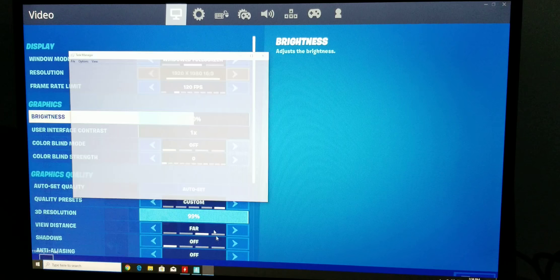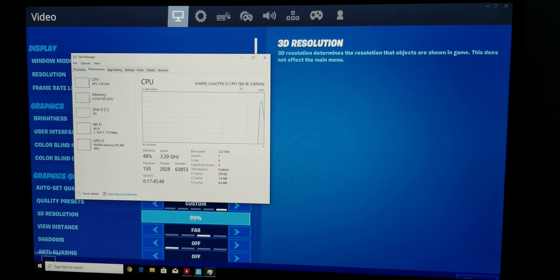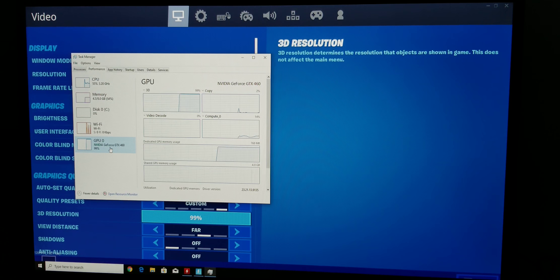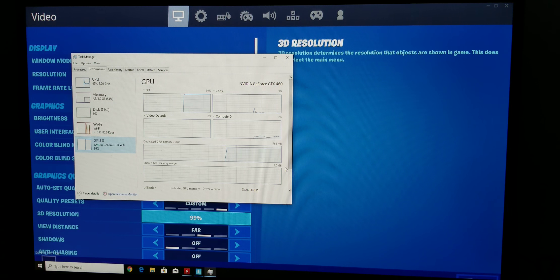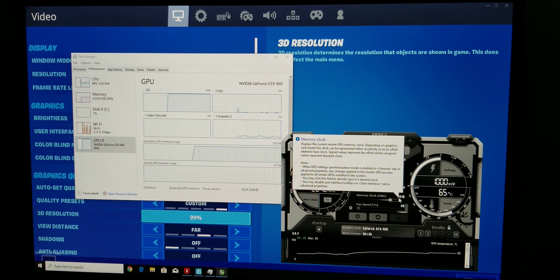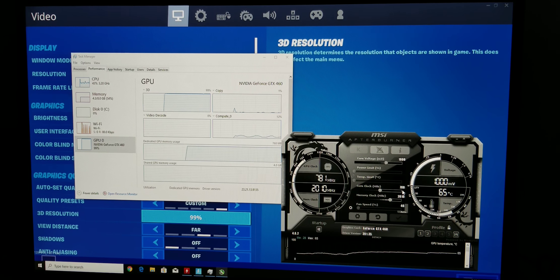Let's check out what this computer has. It's got an i5 760 overclocked to 3.2 — it's steady there. We got 8 gigs of DDR3 RAM, saying it's at 1333 but I got it overclocked to like 14-something. And we got a GTX 460 — it's only 768 megabytes of dedicated GPU memory. I got it overclocked to 780 by 2010; its original clock was I think 720 by 1800.